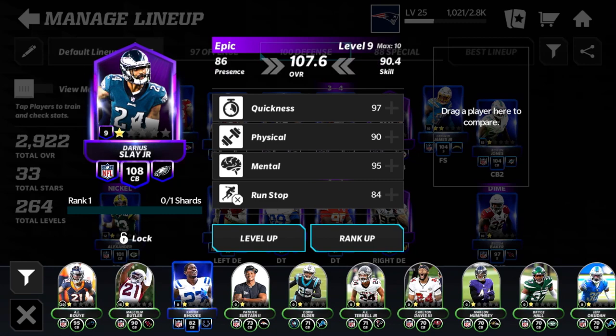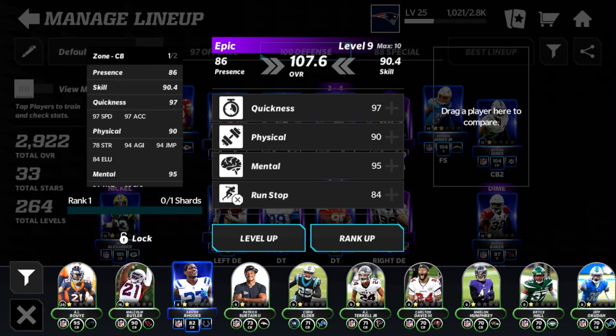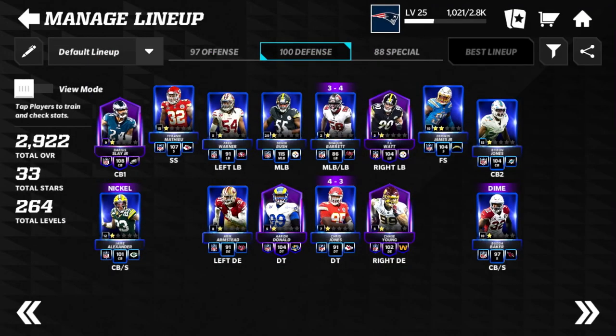Darius Slay is the last epic player to go over. I pulled him from a pack just a couple days ago — the uncommon plus player pack that gives you an uncommon player guaranteed with a chance at rare or epic players. I pulled an epic Darius Slay. He's a base 90 overall and I have him leveled all the way up to 108 overall. His stats aren't the most crazy compared to some corners, but pulling an epic from an uncommon plus pack is really nice.